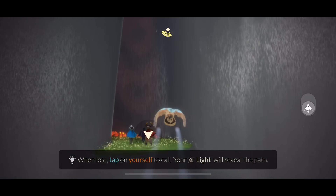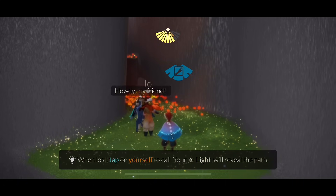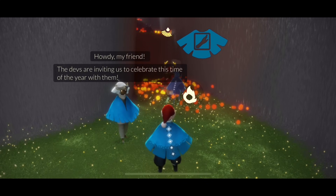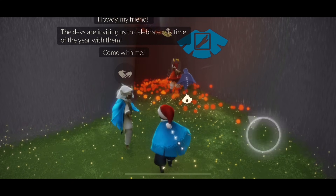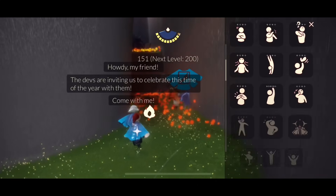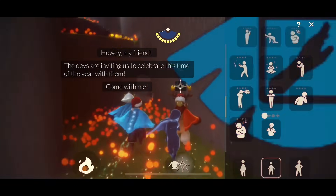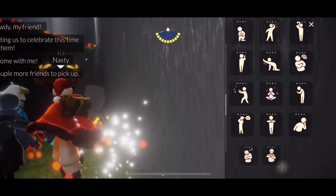We have a friendly little helper at the door who will let us in. It's IO — she says the devs are inviting us to celebrate this time of the year with them, come with me. Then she'll take your hand and help you through the barrier. You always, always, always have to thank her — it's just the rule.